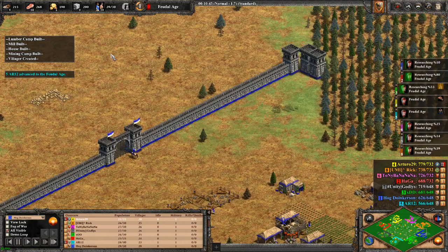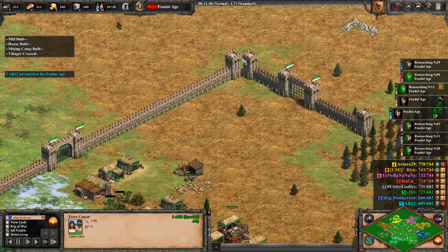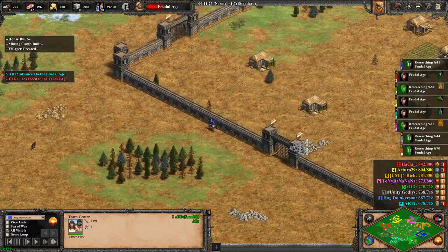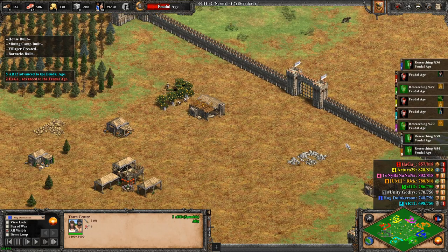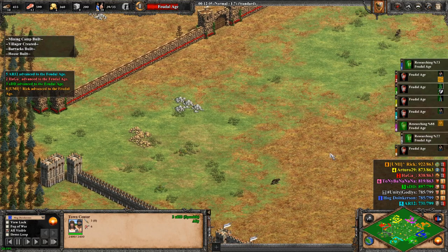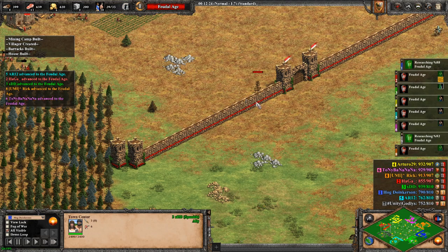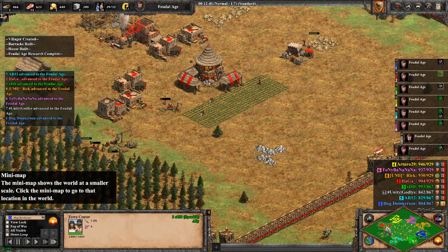Unfortunately, I wasn't sure about going for this strategy initially, so I didn't communicate with my ally Green about going for a push on either orange or purple. So instead, I communicated with Godlius later on, and he wanted to go for a castle drop on red anyway. So I will be going through on the red side, across the map. It will take a little longer, but it will work out.